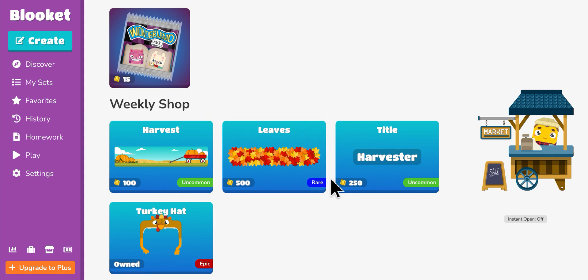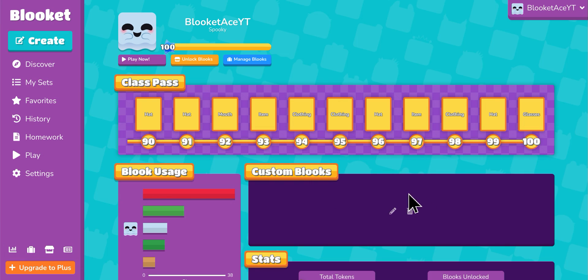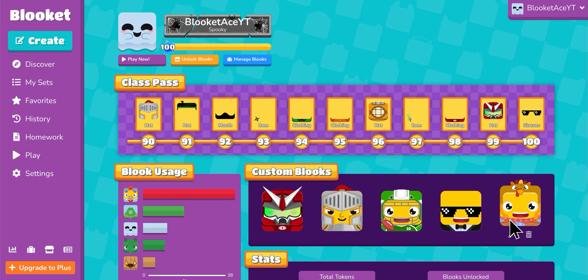Right off the bat, you realize that this 500-token rare is the same price as this 500-token Epic. And you'll also notice that the Turkey Hat is really, really cool — at least I love it. It's a customization option for your custom looks, which I'll show you guys real quick. This character right here looks so good.